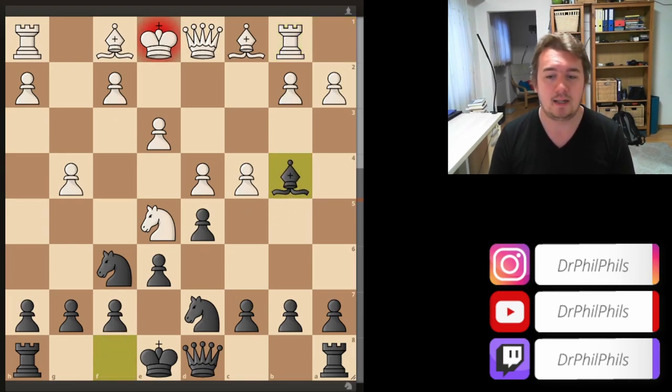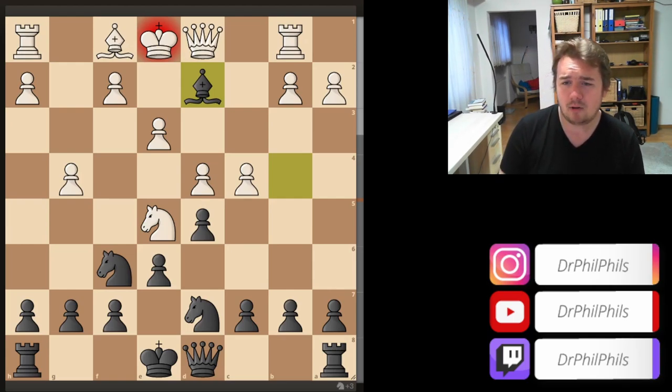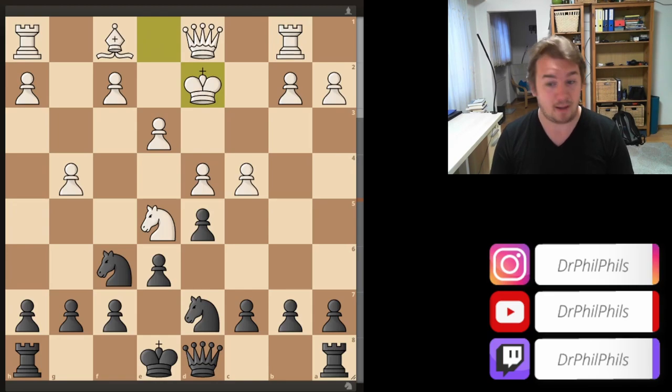So now, after bishop takes d2, the king or the queen have to capture. My opponent actually took with the king, which is better according to the engine on high depth. But both moves are already minus 2, so black is already way better.